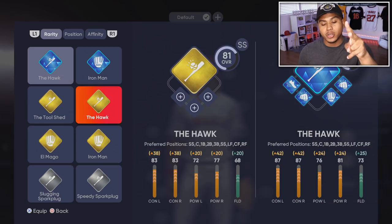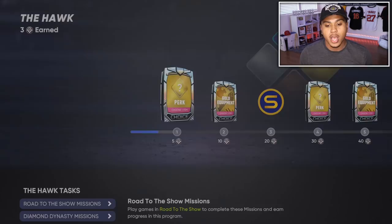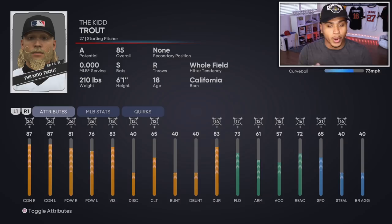The Hawk is still really really good and you're going to want to run with this one. It moves to diamond as well, where you'll finally be able to progress him up and get all of these extra perks, which you get by finishing up programs. The Hawk gives you the best hitting stats. My guy is 85 overall because I haven't done too much grinding. As you play Road to the Show you'll be able to progress your player up.